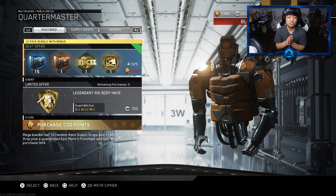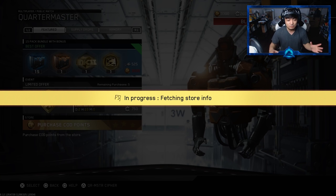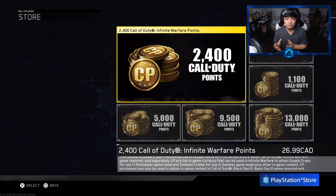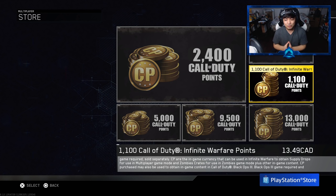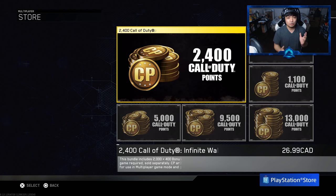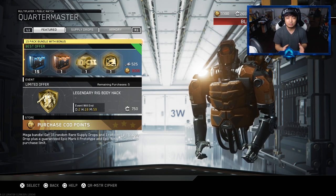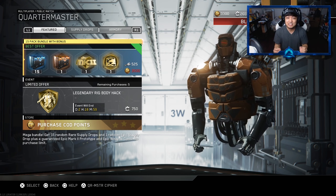This thing is super freaking expensive - it's 3,500 COD points. If we go down to the purchase COD points section, you can't just buy 3,500 COD points directly. You have to buy the 2,400 pack and then the 1,100 pack to get enough. That's $13.49 Canadian for me, so a bit less if you're American. The 2,400 pack is $26.99, making it about a $40 value for this 15 bundle pack. Or you can get it for absolutely free using 525 keys, which is a ton of keys.